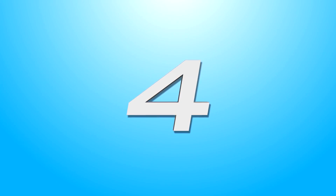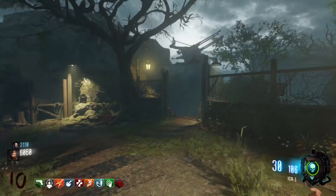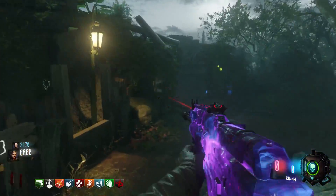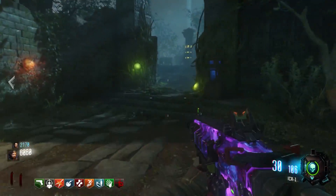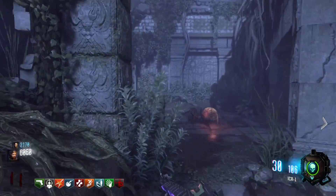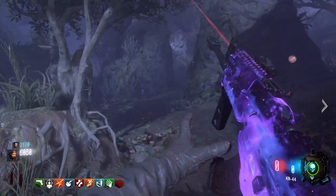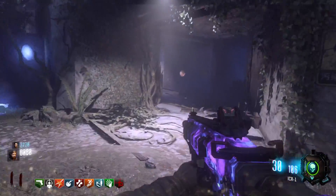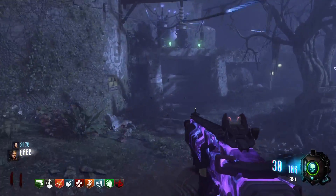Coming in at the number 4 spot is Zetsubou No Shima. When Treyarch was hyping up the map and did a live stream, they said it was going to be the scariest Treyarch map of all time — that is definitely not the case. It is kind of scary; there are spiders, and if you're afraid of spiders that might be frightening. There's also the same eerie swamp feeling as Shi No Numa, areas you need to swim through, and thrashers that come out of nowhere.